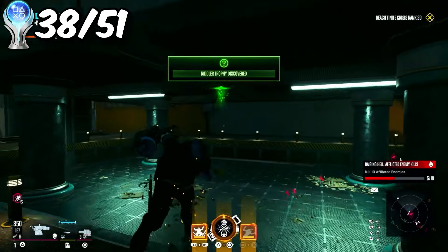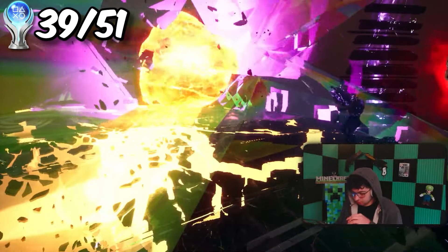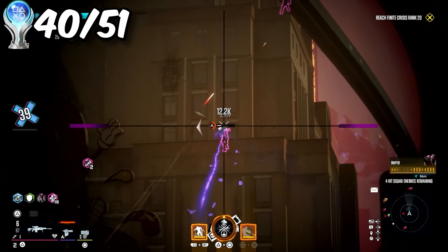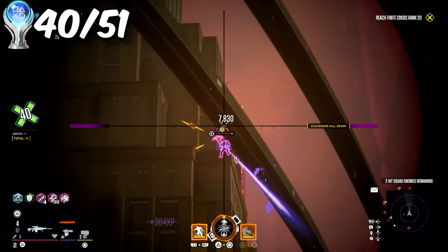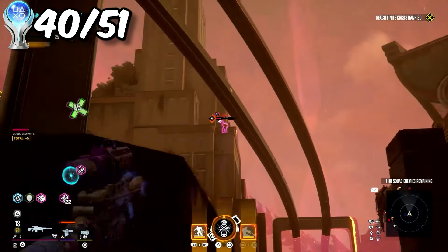This was the final Riddler challenge I had to do — collecting 40 trophies across Metropolis. I had to run multiple incursions to reach rank five, which gave me another trophy. The next trophy is called Raising Hell. In order to spawn in the Hell Squad, I would have to complete six challenges, but that only counts as one for trophy progress. So in total, I needed to spawn the Hell Squad 10 times.